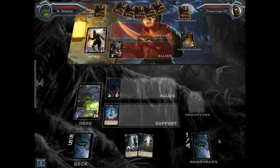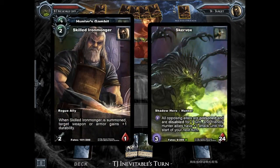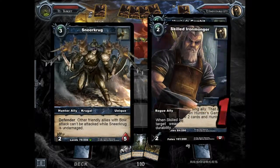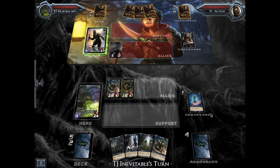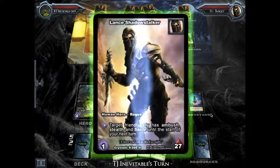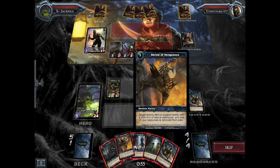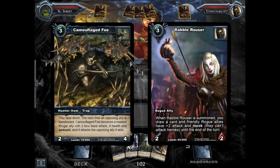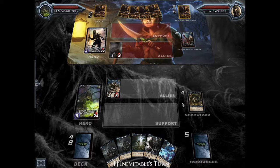I end up going for summoning Sneer Krug. Sneer Krug is really good against rogues because of the Defender on it, so it's making it kind of awkward for Inevitable to deal with. Here I'm able to draw cards from Hunter's Gambit, and I'm liking my prospects right now because it looks like I was able to draw into enough allies to deal with the board. Overall it's looking pretty good, and I've got a trap on the field as well. That kind of puts Inevitable in an awkward position, so he has to go ahead and use his shadow ability to go ahead and kill my Sneer Krug. Now I've got a pretty good hand.